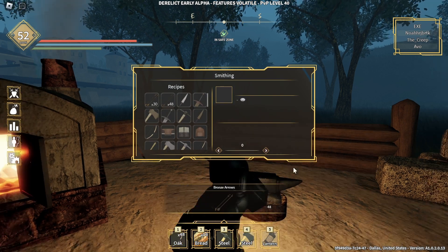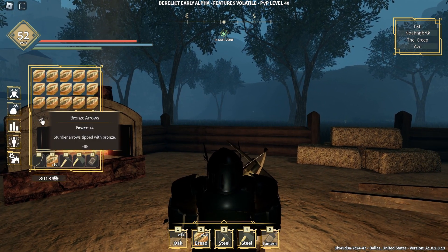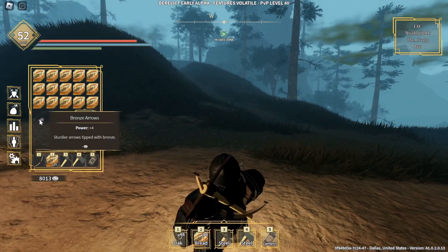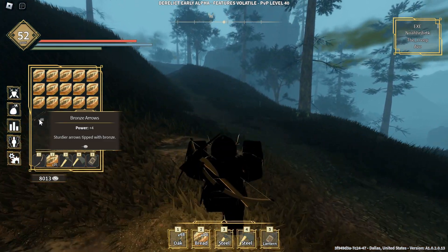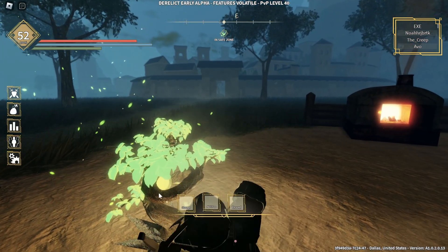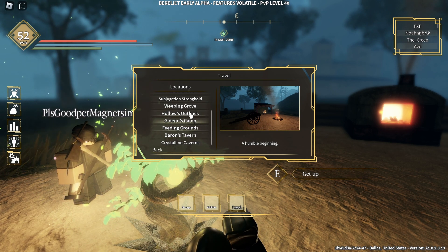There you go — I now have bronze arrows in my inventory and I can use them. As you can see, the bronze arrow has a plus four increase to damage or power, as shown on the screen. I actually want to go ahead and see how this looks when I'm using it.